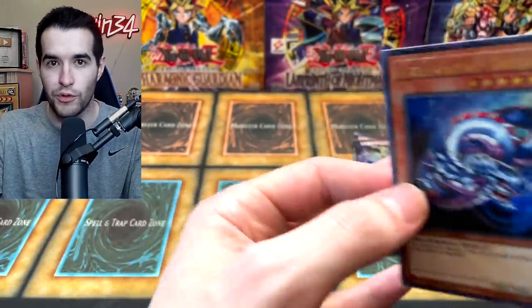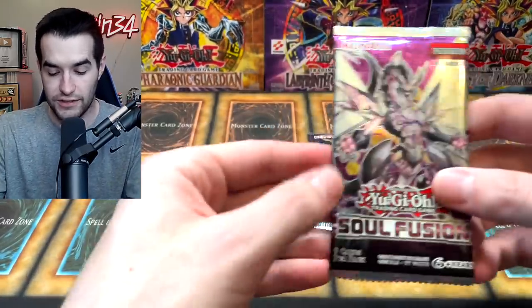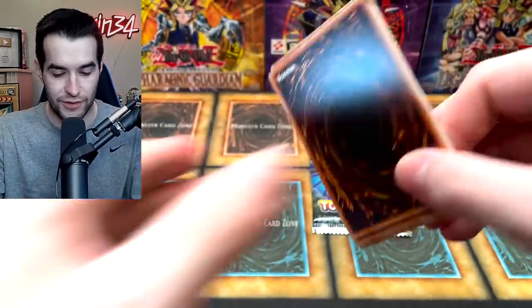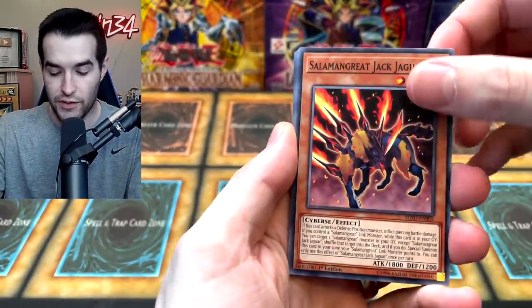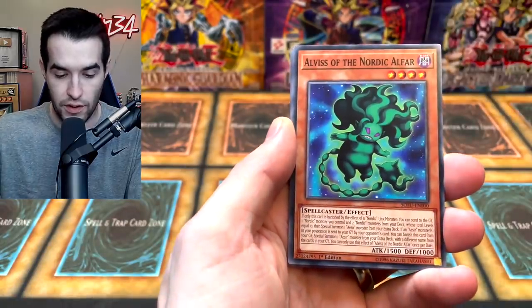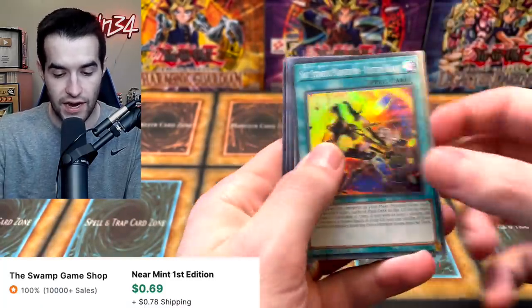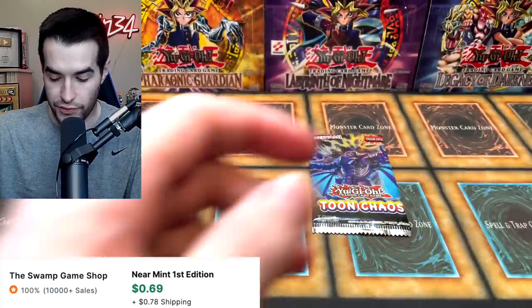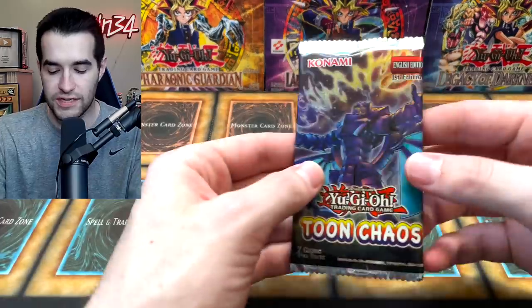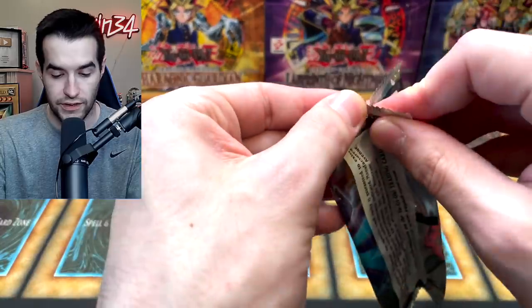Remember Code of the Duelist? We'd say 'wow, what a terrible set' and then Firewall would pop out — that happened every two or three times, it was insane. Back to Soul Fusion — it seems to be the constant pack, they must have had way too much of this. We got Salamangreat Jack Jaguar, World Dino Wrestling, Invincibility Barrier, Aluber, Headman, and Vector Blast. Wait — Eternal Galaxy? These feel like European cards and I'm pretty sure the crimp on the pack was like that too. What in the world, that's strange.